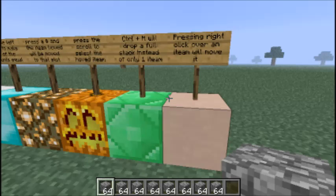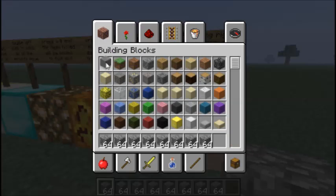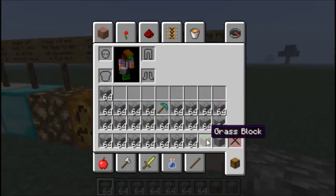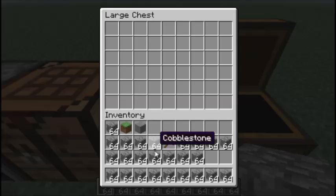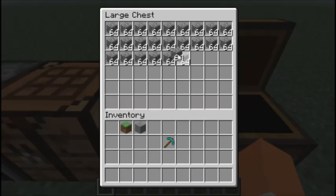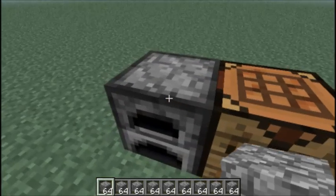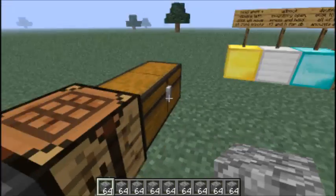If you go into your inventory and let's say you want to switch everything out because you want to get new items in - instead of dragging them one by one - if you just press Shift and right click it will automatically move the item into a free slot. This also works with chests and furnaces. If you just Shift right click it moves the item over. That's pretty much that.